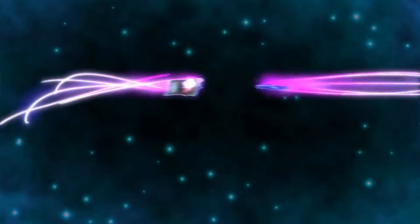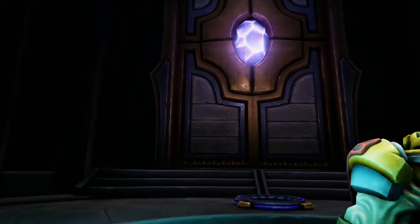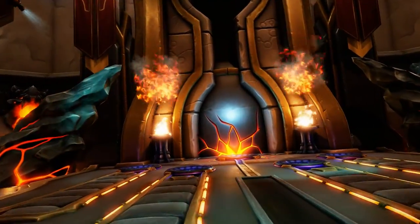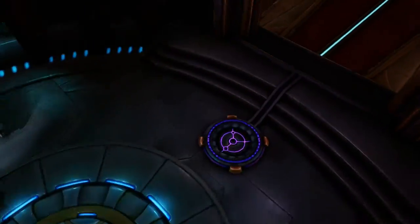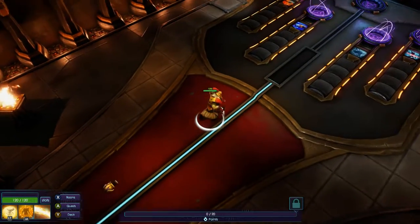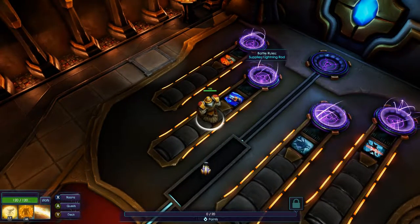Welcome to another exciting round of Forced Showdown — the only show in the galaxy with lives on the line! The rules are that the contestant must fight through numerous titans, earning points along the way. Tonight's show will be the Crucible! At the end of the hall stands the ultimate challenge, Raph the Burninator. There's lots of stuff going on in the UI here — that 0 of 20 bar at the bottom and other elements on the left — we'll talk about all of it later.